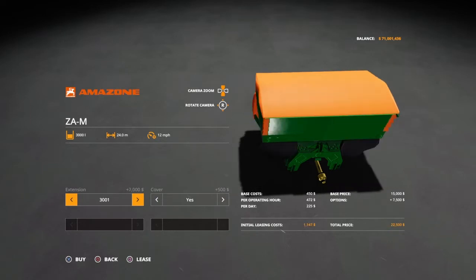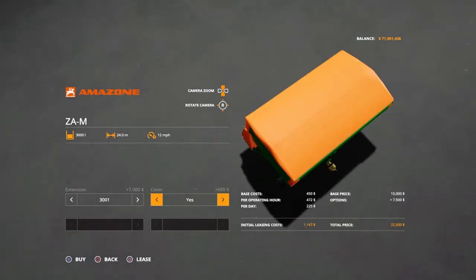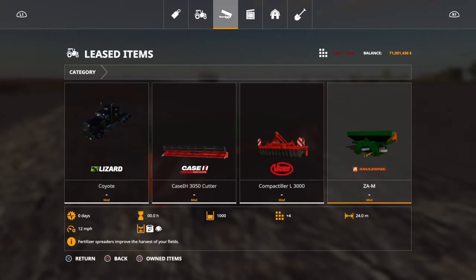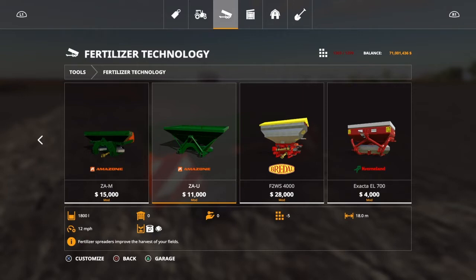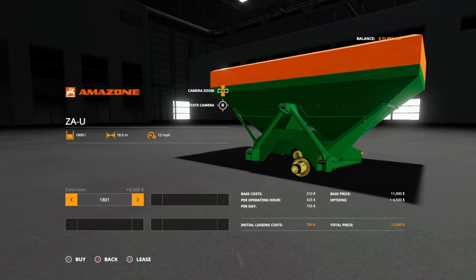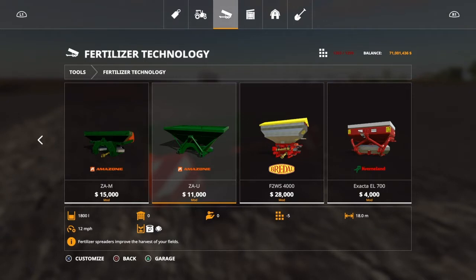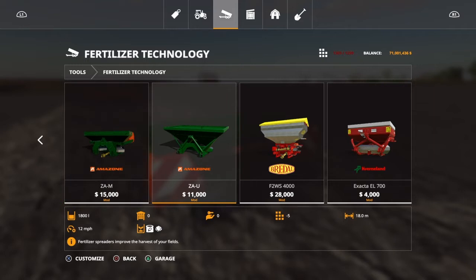The max price with every option is $22,500, and it only takes up four slots for 3,000 liters. Comparing that — four slots for 3,000 liters — versus a competitor at 1,800 liters for $11,000 with an extension option. The capacity difference is amazing: 24 meters spread versus 18 meters. There's a lot of difference right there.